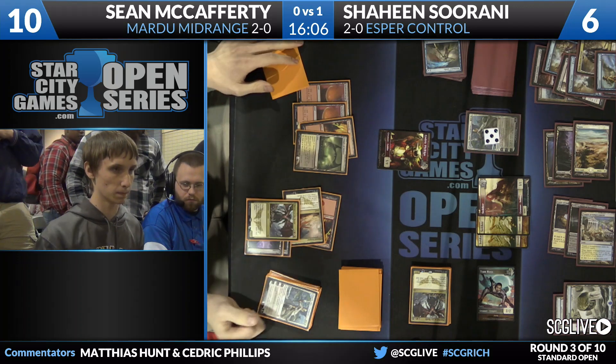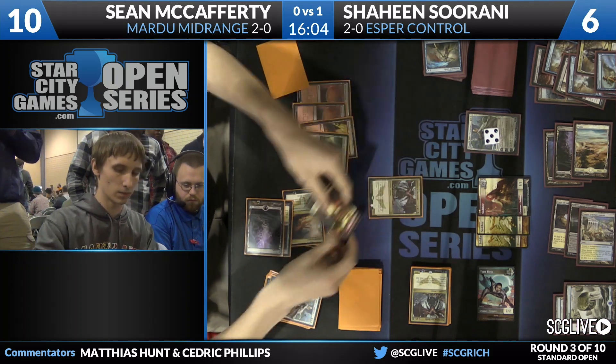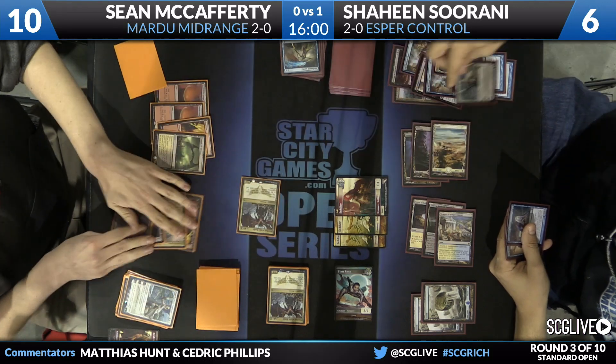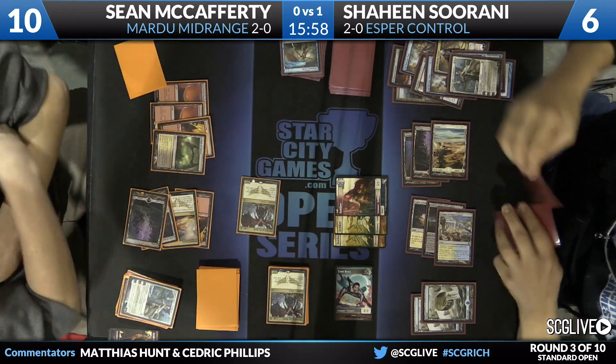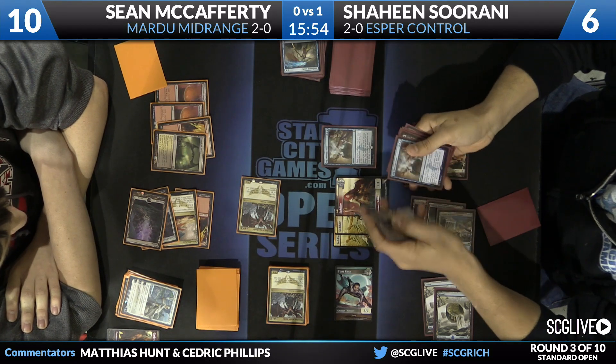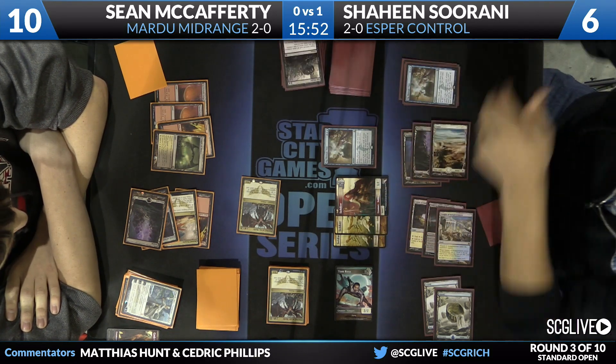Sean takes a look at the graveyard in the exile zone and casts his Butcher of the Horde, hoping it resolves — and it does. Sacrifice the token, attack, kill the Elspeth, and pass the turn back. Shaheen casts a Dig Through Time and delves the necessary cards.